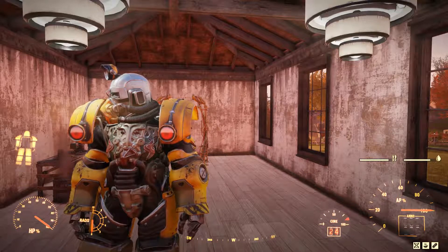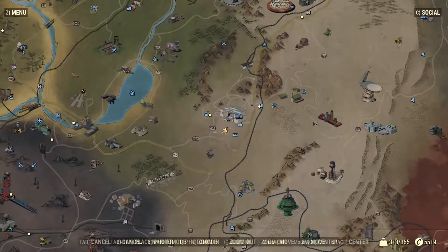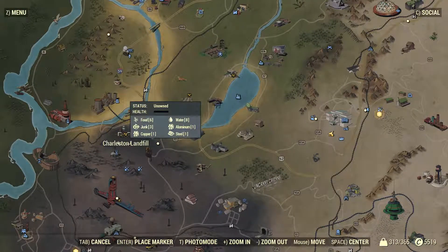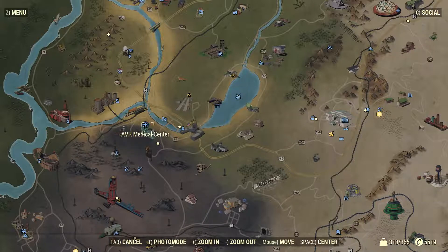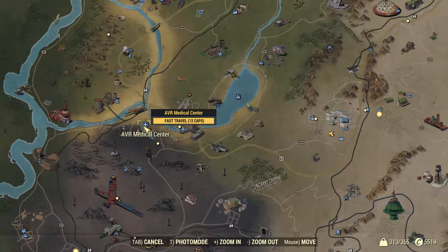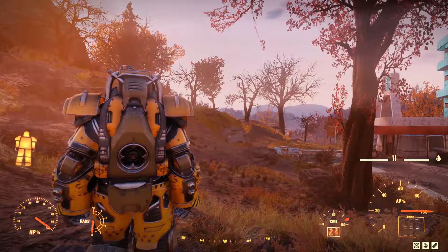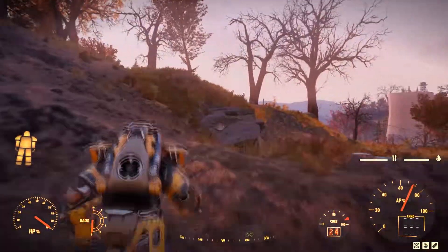So let's get into it. The first thing you want to do is open your map and scroll over to the Charlton Landfill. If you have the medical center next to it, you can just fast travel there. If you don't, you can get there however you want. But this is how I get there. Once you load up, you want to walk on over here.